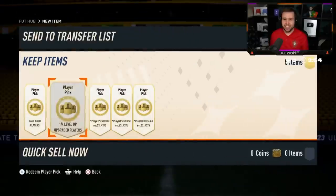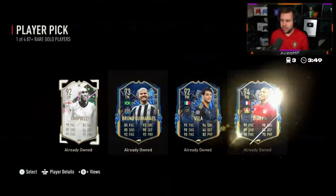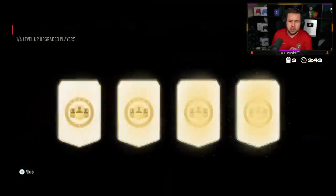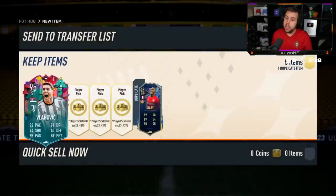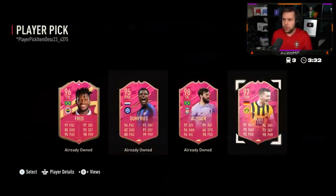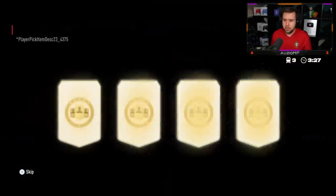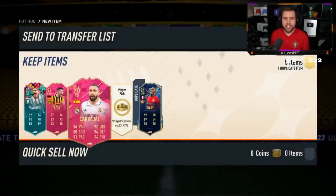This Level Up Player Pick is hit or miss. He's got an 87 plus so we might as well start with that. We'll go for DRB. He completed three 94 plus player picks and he still has that much fodder in the club? We'll go for Vlahovic here again - not great on the Level Up Player Pick. 94 pluses here we go. Royce again - I think that's the sixth time today. JJ, Carver.